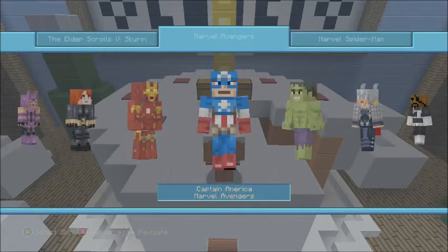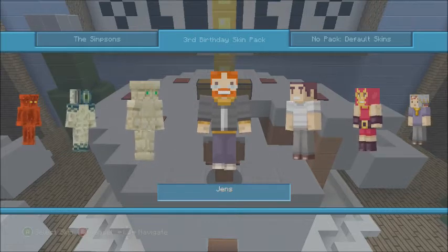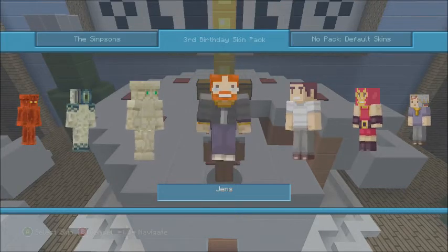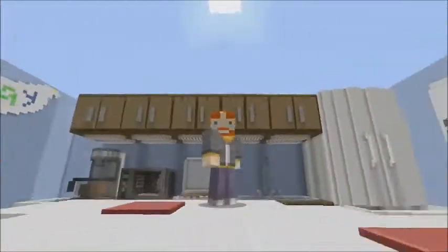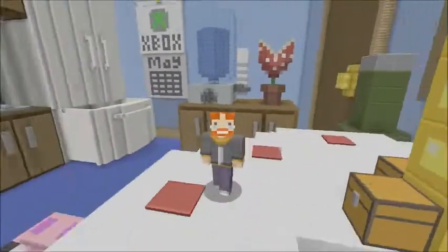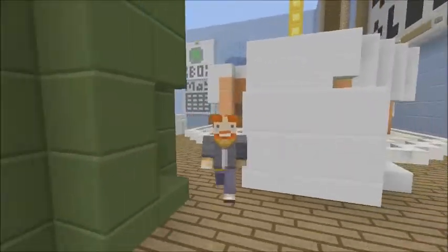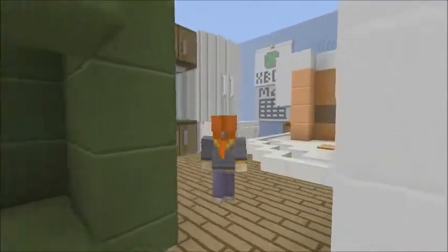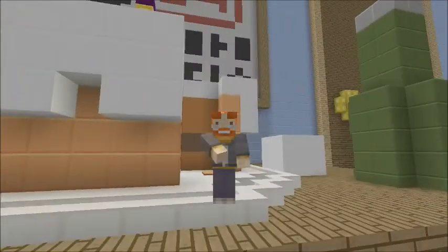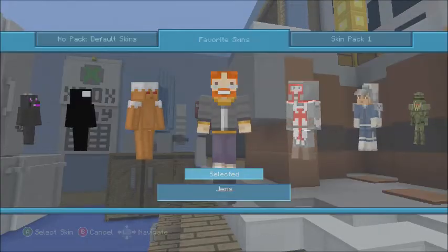All right, the third and final skin pack for this birthday is really interesting and kind of weird — because most of these skins are actually people who work at 4J or Mojang. The first one is Jen. I don't know if this is supposed to be Jeb — maybe Jeb is a Jen? I don't know entirely. It looks cool if you like a red-headed character with glasses and a ponytail. I think this is definitely Jeb — comment below if you know. It's a pretty cool skin.